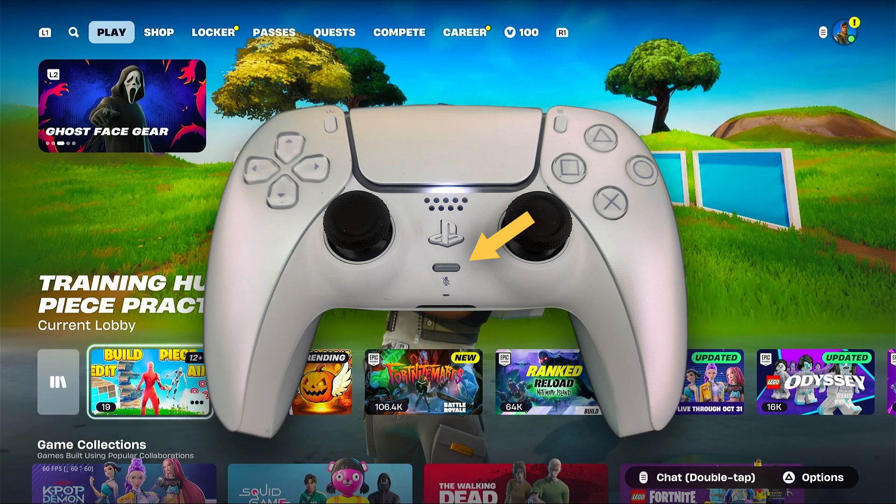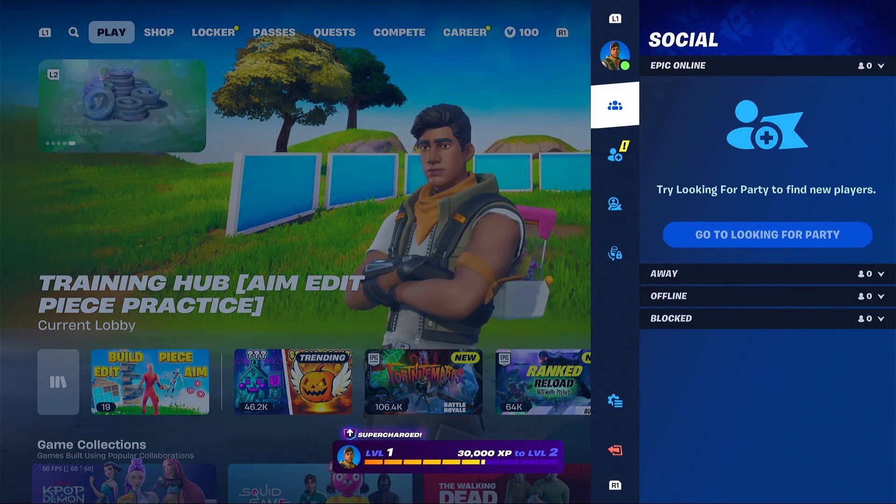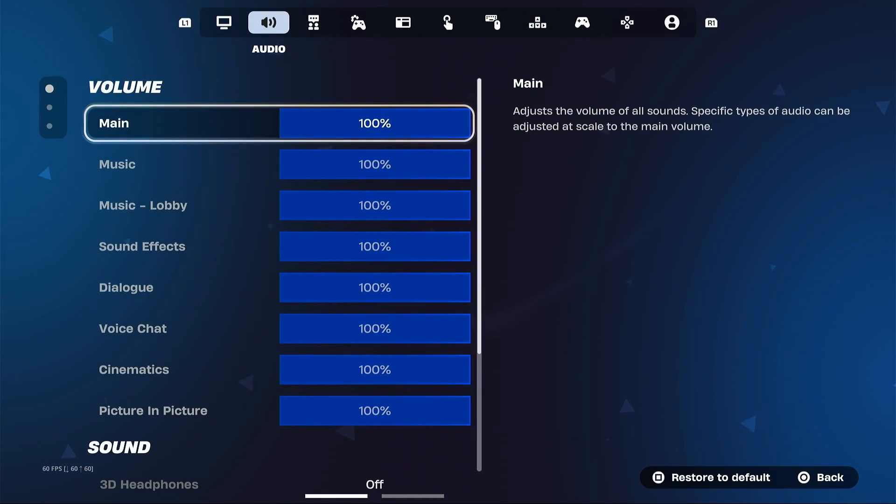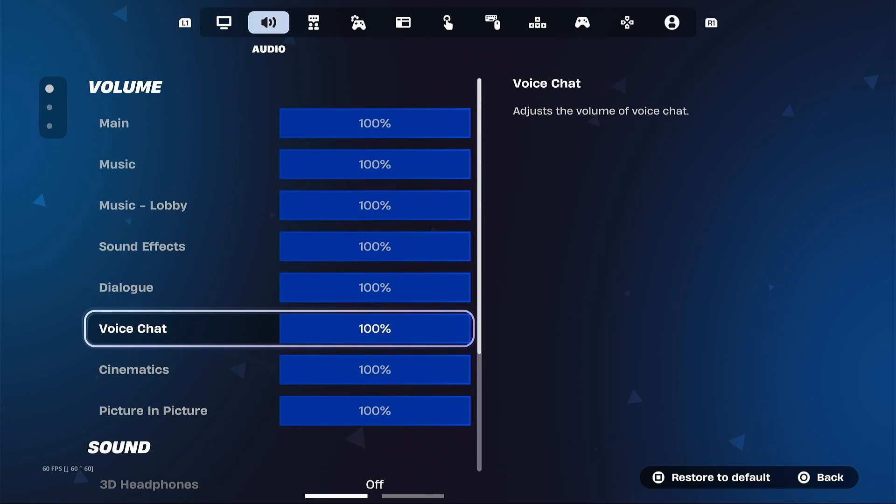Now let's make sure everything is set up correctly inside Fortnite itself. From the lobby, open the main menu and go to settings, then press go to the audio tab. On the left, select volume and make sure your voice chat volume is turned up so you can hear your teammates.